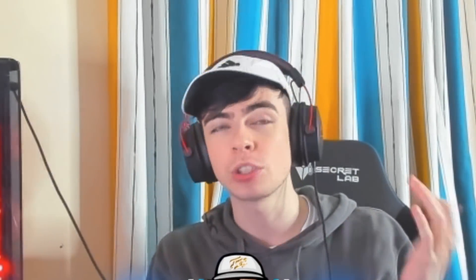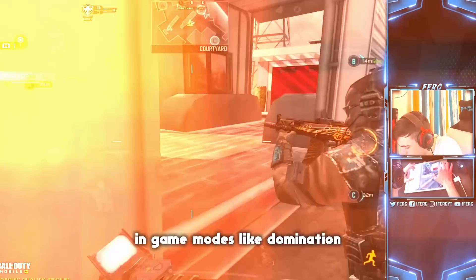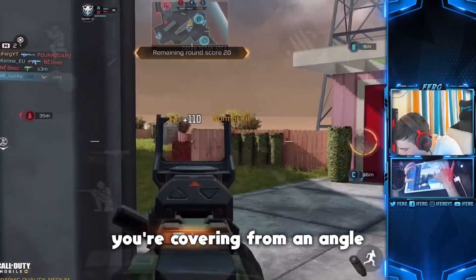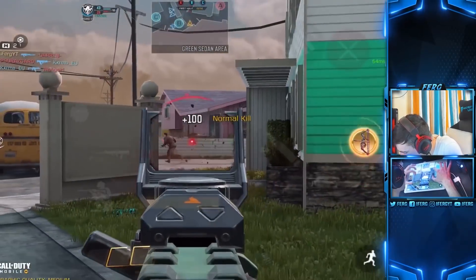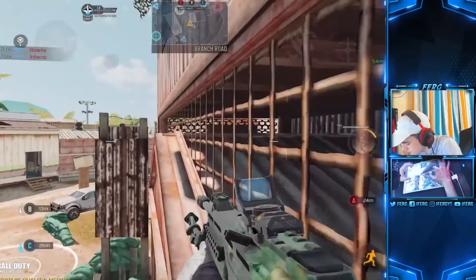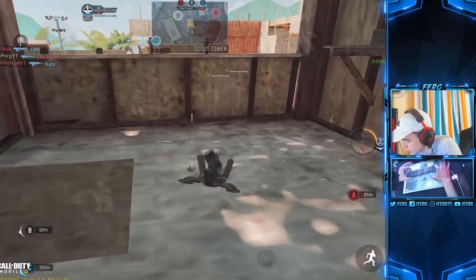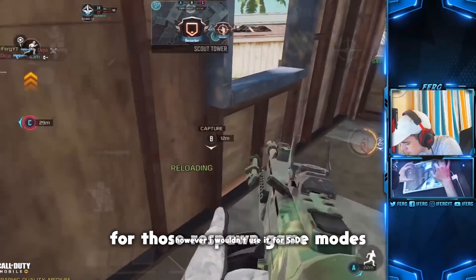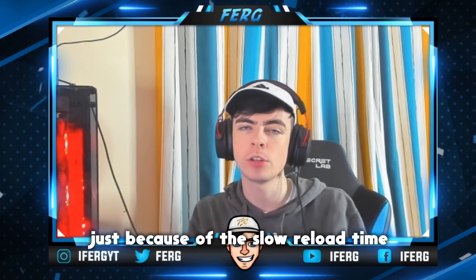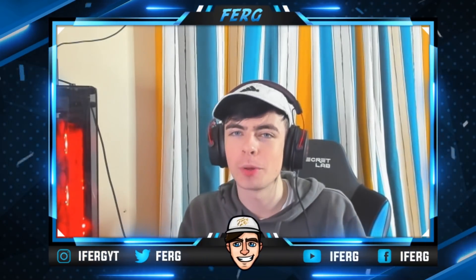The only drawback about the S36 is the reload time — it's terribly slow. But the 90-bullet magazine makes up for it, so you don't need to reload that often, and when you do, you can usually time it in a safe environment. I love this weapon in ranked game modes like Domination when you're holding down the area around the B flag. I also love using it on Firing Range — the accuracy makes it very easy to use. I wouldn't use it for Search and Destroy because of the slow reload and slow movement speed.